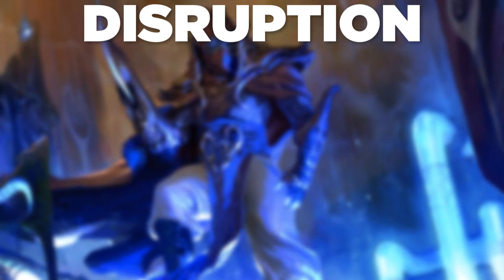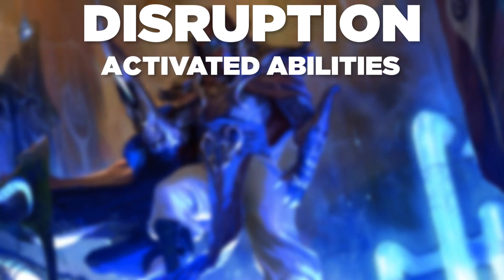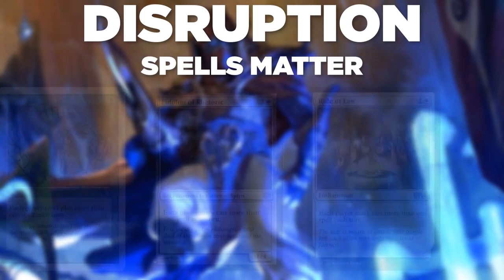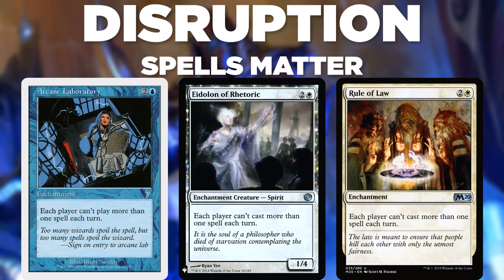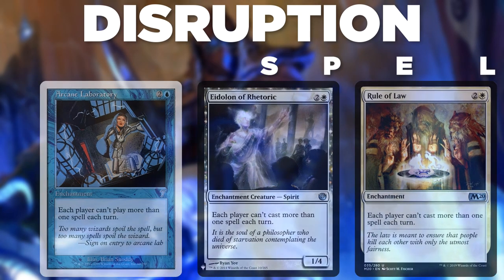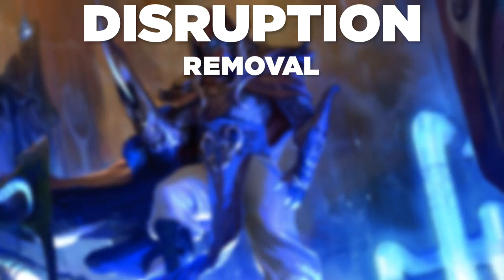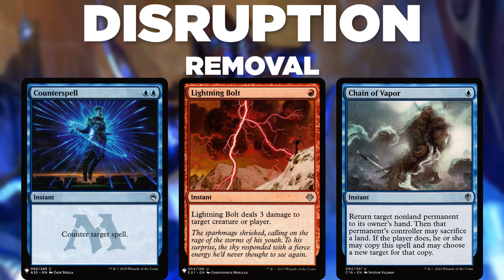So now you know how the deck works — what should you watch out for, and if you're against this deck, what should you pack against it? Selvala's strength lies in her ability to make big mana, so shutting off mana abilities through things like Cursed Totem or Linvala, Keeper of Silence shuts off the deck. Selvala's combos rely on repeatedly looping and recasting spells, so cards like Arcane Laboratory, Eidolon of Rhetoric, and Rule of Law all stop most of her combos. Selvala draws a lot of cards, so interaction that limits her draw ability slows the deck — look out for Narset, Parter of Veils, Notion Thief, and Spirit of the Labyrinth. This deck relies on Selvala most of the time, so good old-fashioned removal also disrupts the plan. Counter magic, creature removal, and bounce effects all work well.